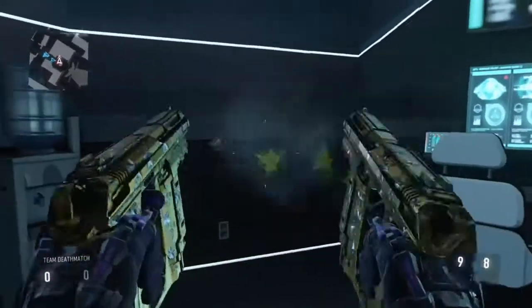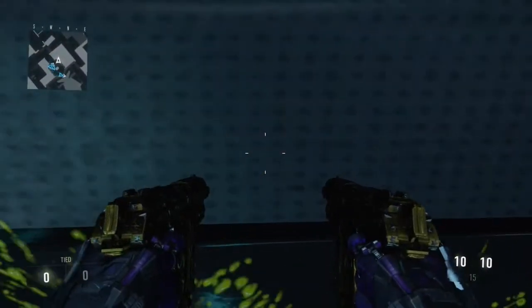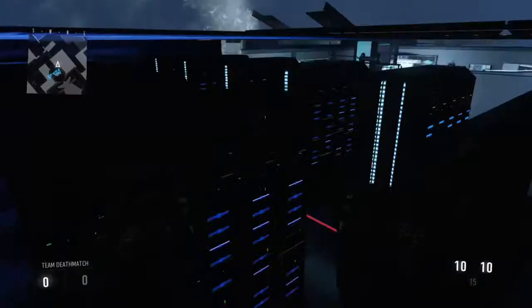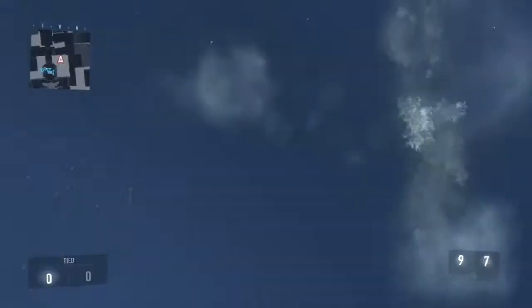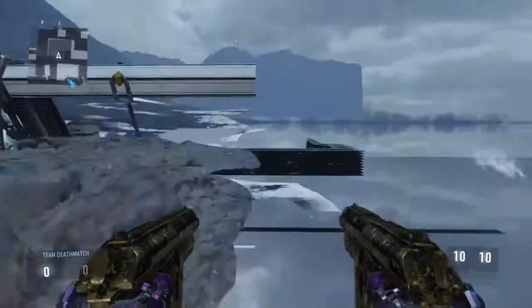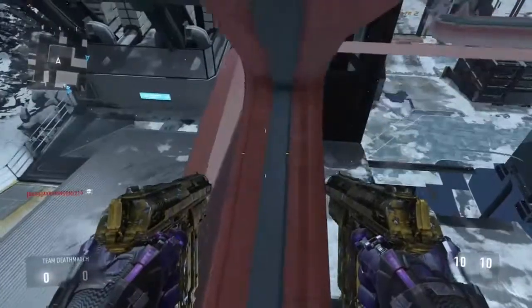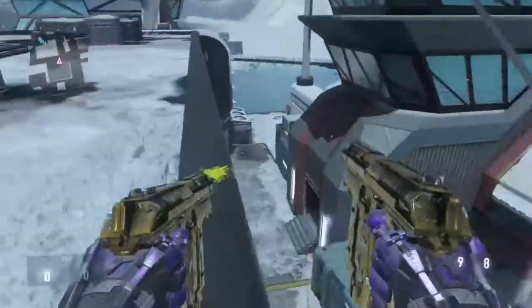I've already showed you this glitch before, but I'm going to show it again in a little more detail. Go to the location and move left and right endlessly — don't go too far. Just do it at that exact spot, left and right on your analog stick. Once you get the hang of it, double jump onto this invisible bar, then you can double jump on top of the map and shoot through the walls as well.